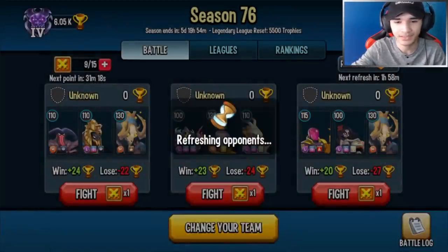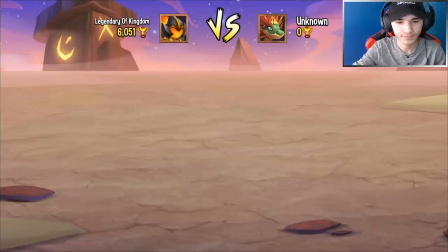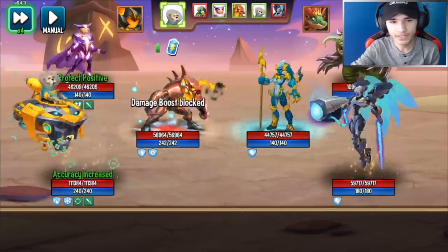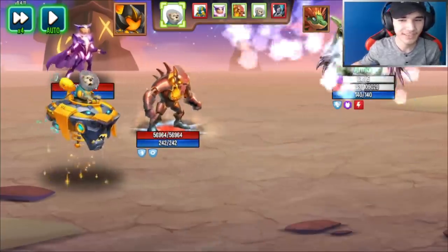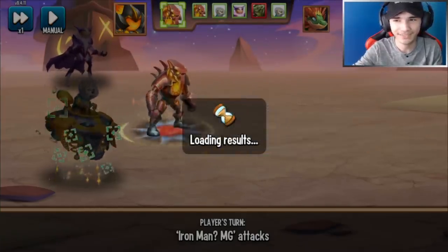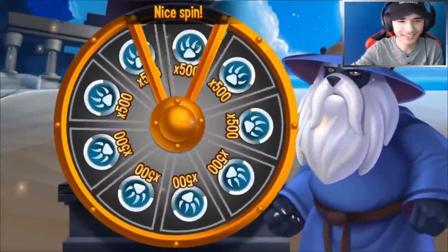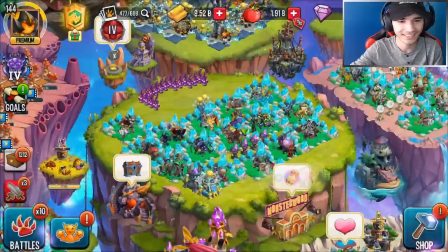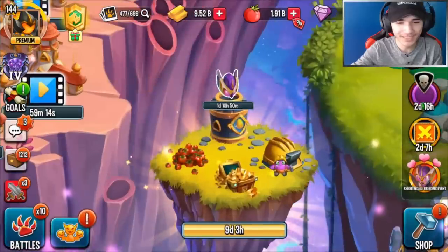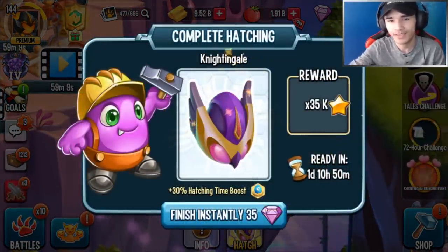Let's go up against this easy base. It's weird — when you go on a base now, right when you press fight it swaps their monsters. Have you guys noticed that too? Food is ready to be collected — there's another one I didn't see. I like the egg design, and I like the monster itself — it's pretty awesome.